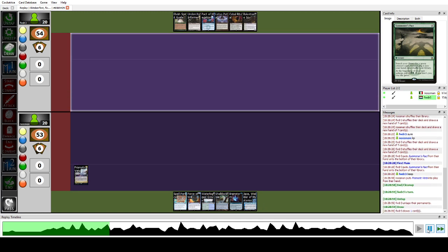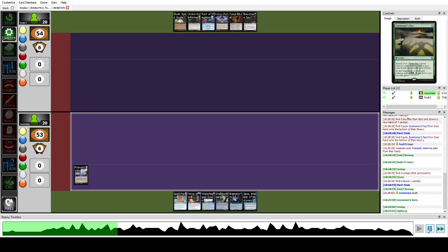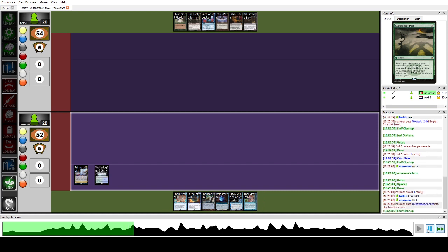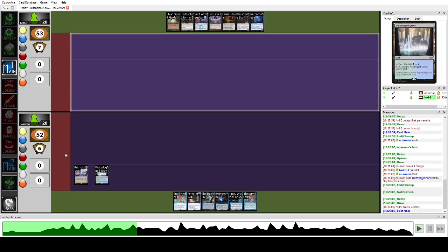We go Prismatic Vista, pass. They pass the turn again. We draw, play Waterlogged Grove, and pass — I thought they would go for a natural discard because they passed the turn. I didn't tap out to play Brainstorm into Shelldock Isle because I thought it might be BR Reanimator going for natural discard, or maybe Manless Dredge.